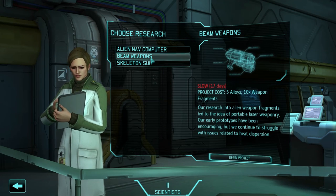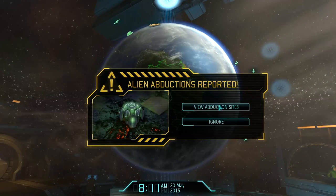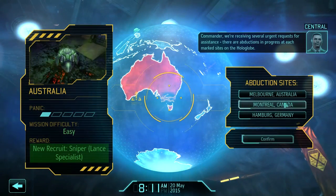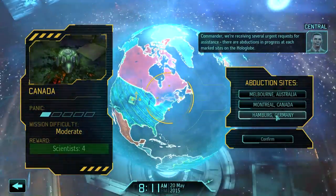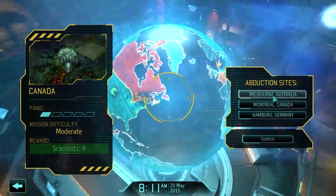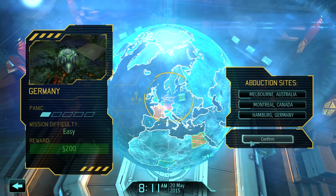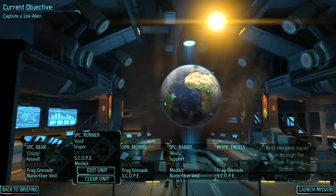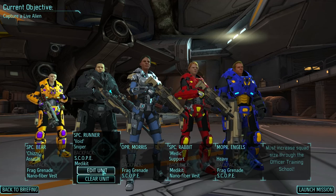Foundry is now available. And I'm going to go for beam weapons now. Abductions. Let's do that first then. Okay, all these countries are at one panic, so I can pick based on rewards. And I'm going to go for 200 credits from Germany. That seems like a no-brainer, really. And that was an easy mission, so I can bring a slightly different squad now, I guess.